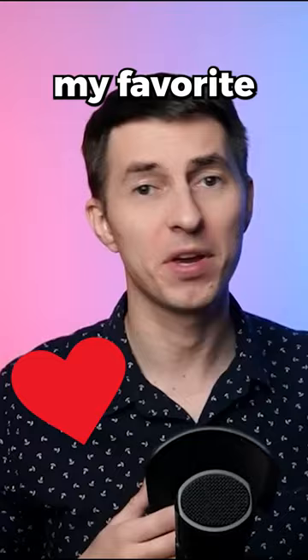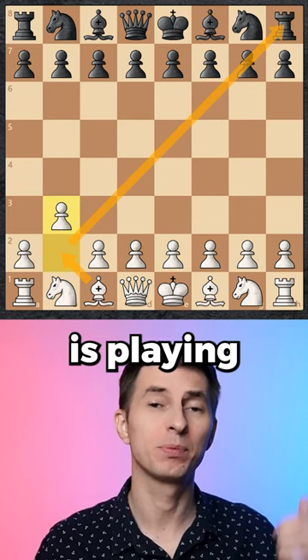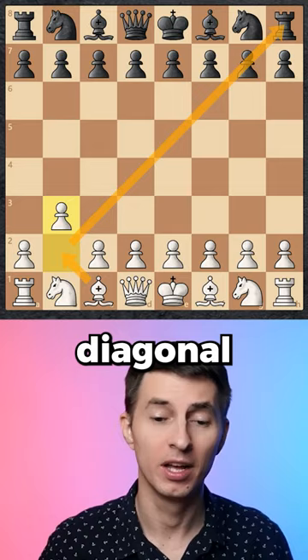The third option, which is my favorite especially for blitz, is playing pawn to b3, getting ready to develop your bishop to an active diagonal. This move gets your opponent out of their opening knowledge right away, plus your bishop from b2 puts long-term pressure over the pawn center as well as a key inside diagonal, therefore favoring your launch of attack. I'll see you next time.